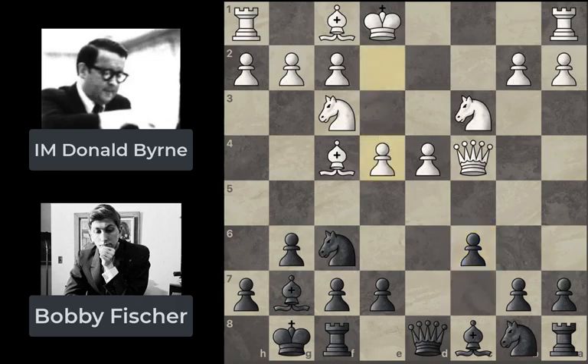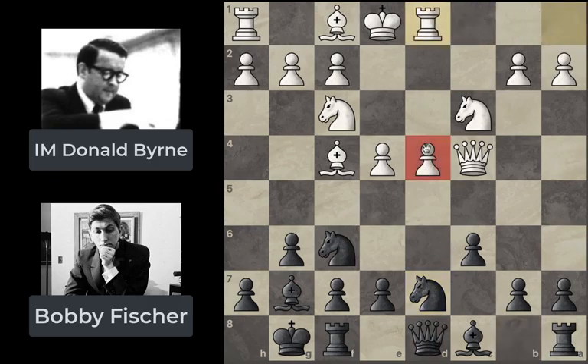Then we have e4, pushing for more central control. Knight to d7 — he can't move it to c6 of course, so he gets it to d7 instead. Then rook d1, a really nice move because it strengthens the d4 pawn and also potentially prepares a d5 thrust — and if that pawn were to move, you have a nice open file for your rook. Then knight b6, moving with tempo, so white has to deal with the queen threat and in that time black can do something else.